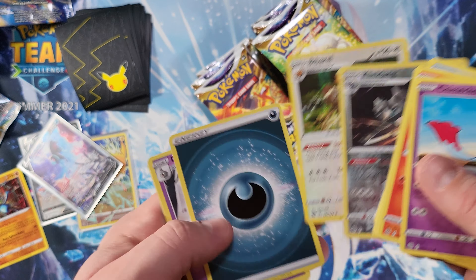We got a Lapras and a Wormadam. Next up — come on Arceus, give us some luck. I want that alternate Arceus. We got Gible and Lapras non-holographic.